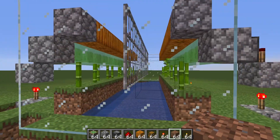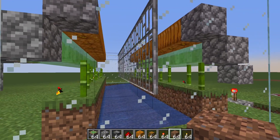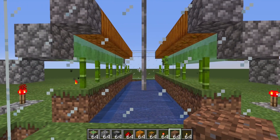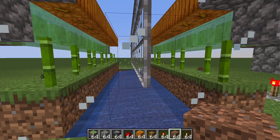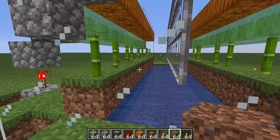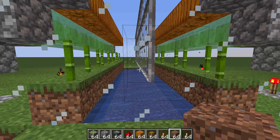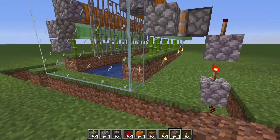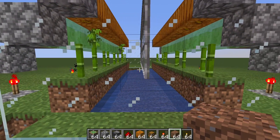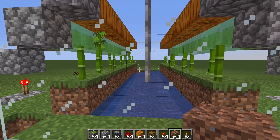It uses two sticky pistons to push a line of slime blocks that catapults the bamboo into this iron bar grid here in the middle, thus eliminating the regular issues of these types of piston-based farms where bamboo would get caught on the edge of these dirt blocks and cause losses and lag. The entire system is powered by a single hopper clock and each of these are modular and can be scaled up indefinitely, either vertically or horizontally.